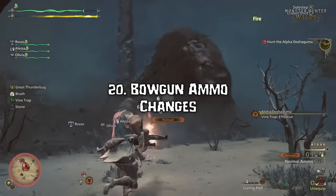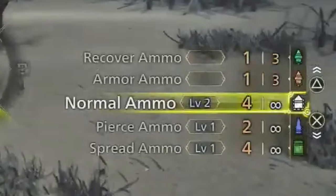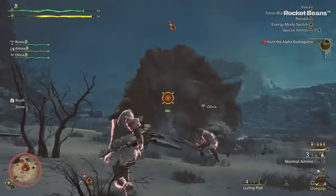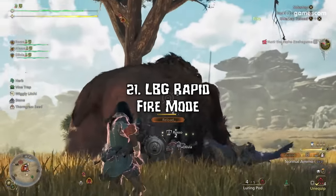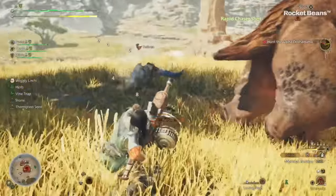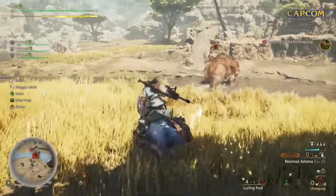Number 20: We get a look at some Bowgun Ammos — standard ammos we've seen before like Normal, Pierce, Spread, Armor Recovery, and Thunder. Pierce and Spread level 1s can now be used infinitely, just like Normal ammo in the older games. This is a nice change — not super game-breaking, but it should make early game bowgunning a lot less tedious. The stronger ammos still have a cap. For the LBG rapid fire mode, I noticed the first clip was shot normally with high recoil into a normal reload, but the second clip had a lower stance with a longer recovery animation on the final shot. I'm not entirely sure what causes this, but learning to play around these longer animations will likely be a crucial part of optimally playing light bowgun.